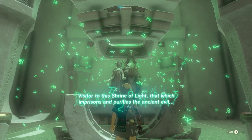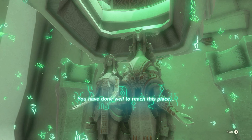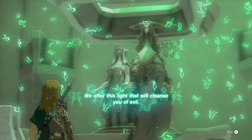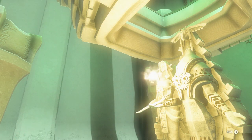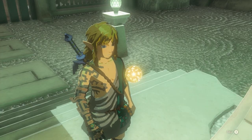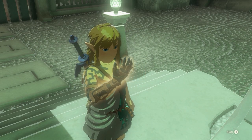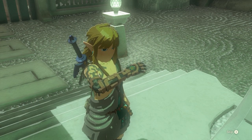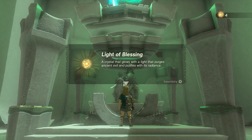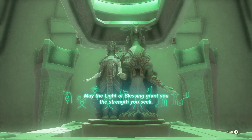Visitor to the Shrine of Light — that which imprisons and purifies the ancient evil. You have done well to reach this place. We offer this light that will cleanse you of evil. May it change your mind and help you prosper. The Light of Blessing is a crystal that glows with a light that purges ancient evil and purifies with its radiance. May the light of blessing grant you the strength you seek.